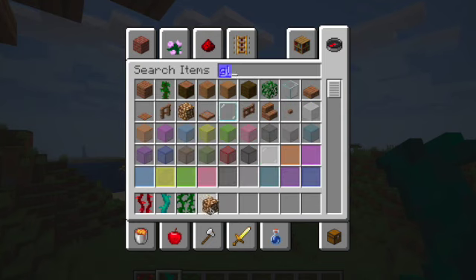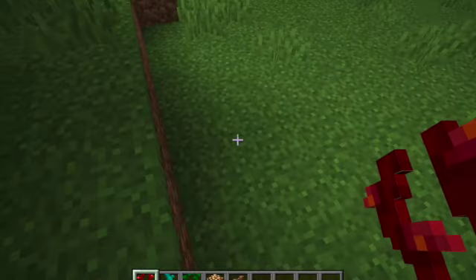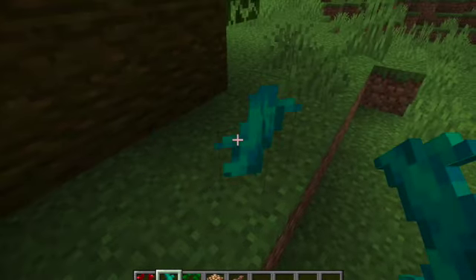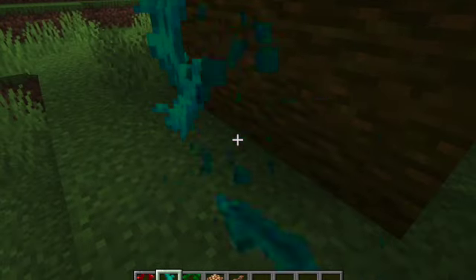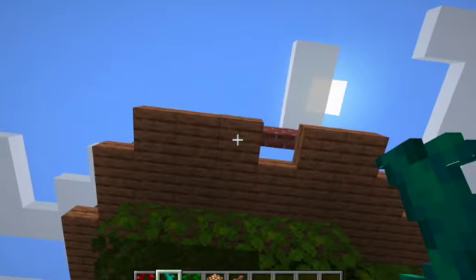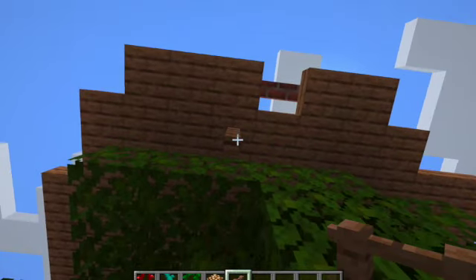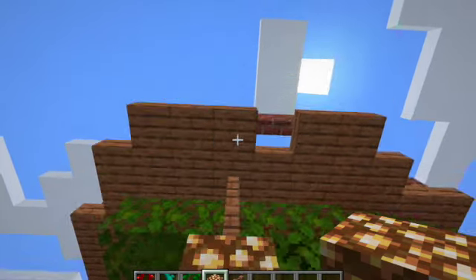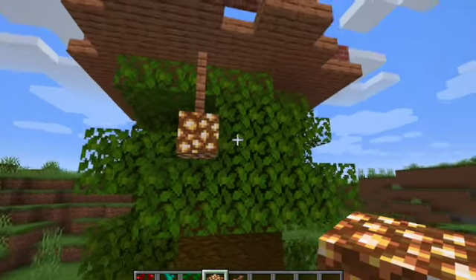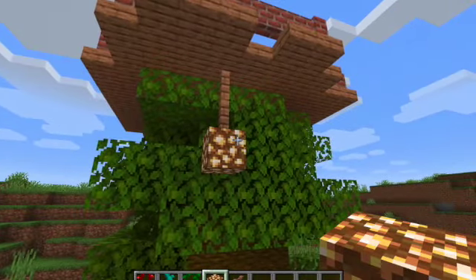You can also add glowstone. You need fence, so you're gonna put fence down, like one or two. And then you're gonna get your glowstone and place it right under. And it should look like that. You can just put that around the support thing, and it'll look nicish.